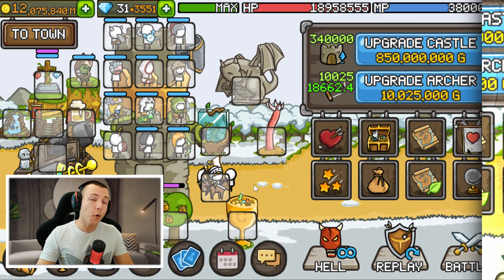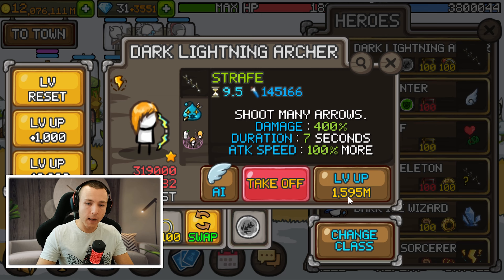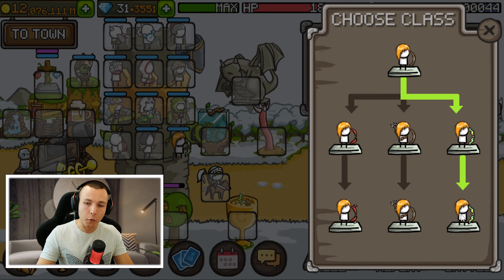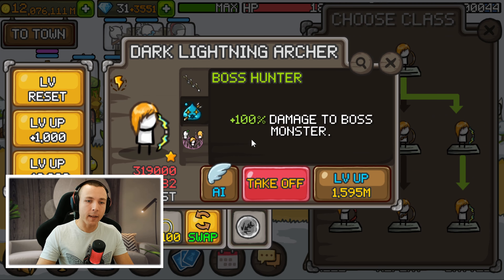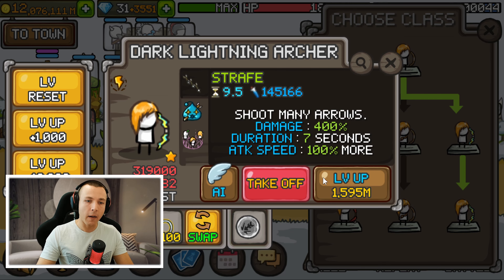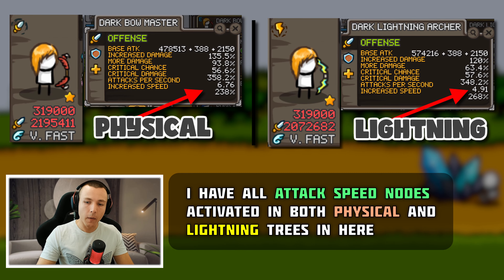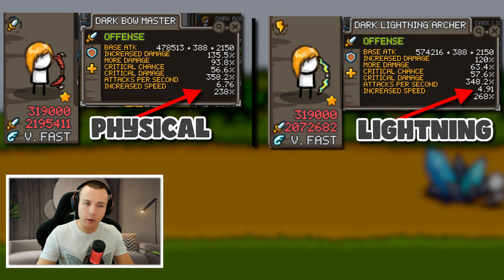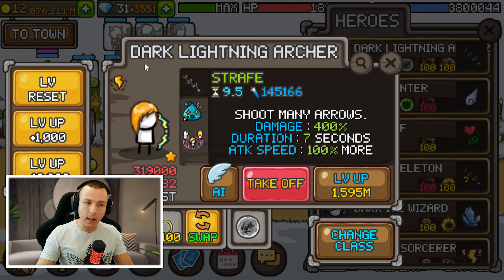We will also get a new promotion for our Bowmaster called the Dark Lightning Archer. This will change the element of Bowmaster to lightning, and there will be a new promotion path in the promotion tree. With the final promotion he will have the same passive attack speed boost as the Dark Bowmaster, the same damage to boss monsters, and the same strafe except it's a little bit longer. However, his base attack speed is a little bit lower than the Dark Bowmaster physical version. There are no new skill nodes in the skill tree for this promotion, but since he is now lightning type he will take boosts from the lightning skill tree instead of the physical skill tree.